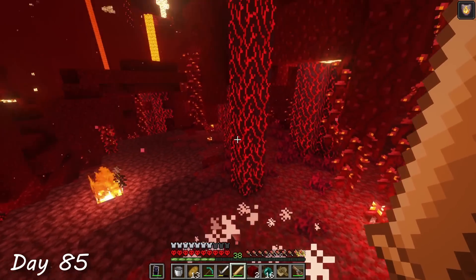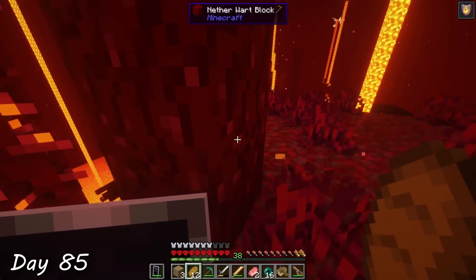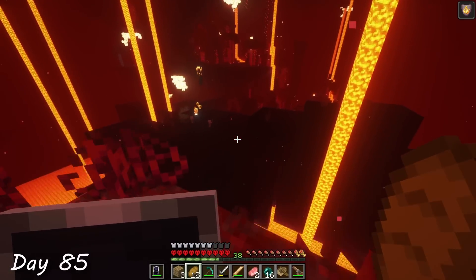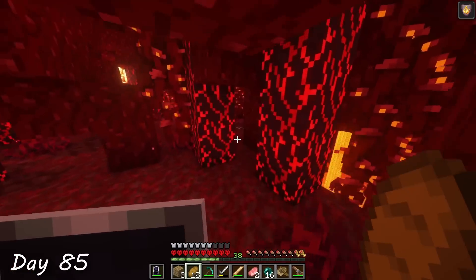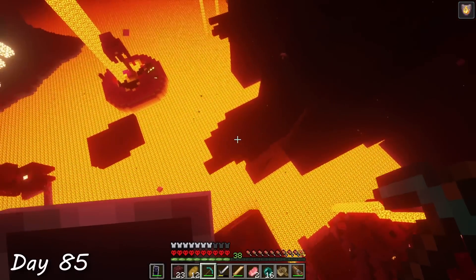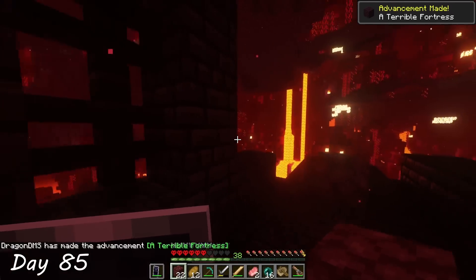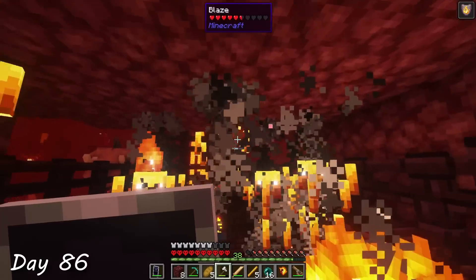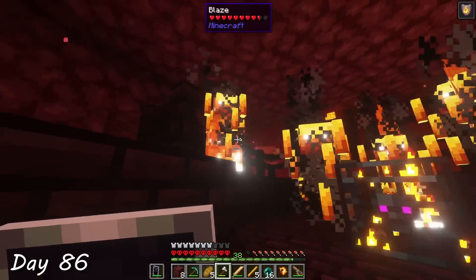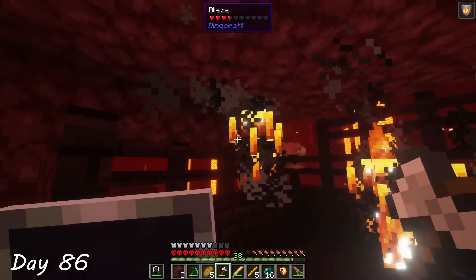Nearing the end of day 85, I came across a nether fortress, but it couldn't have been harder to get to. It looked like I would need to bridge over the lava to reach it while there were blazes all over just waiting to knock me off. But after analyzing my options, I realized that I could make the jump if I dug down a little bit. After about 10 minutes of running around the fortress, I found a blaze spawner and collected the rods I needed. This was way less stressful than it could have been, knowing that I had 30 seconds of fire resistance.